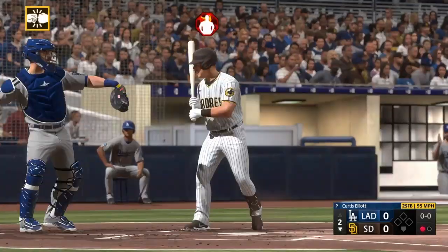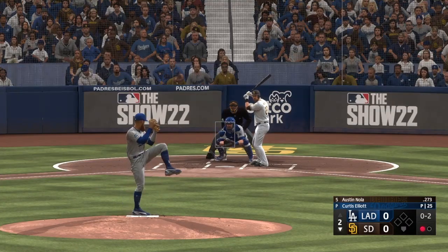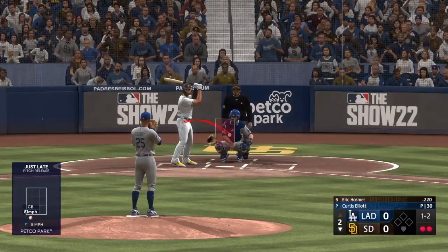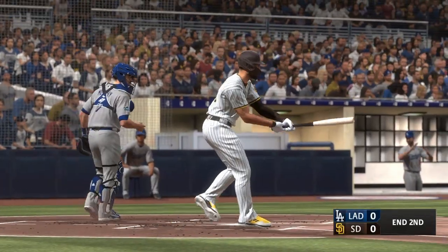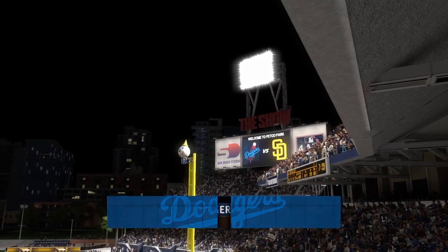Got him, one up, one down. He delivers, and down on strikes he goes — now two away. Expand the zone, could get the chase there. And Hosmer swings through it — struck him out. He strikes out the side.